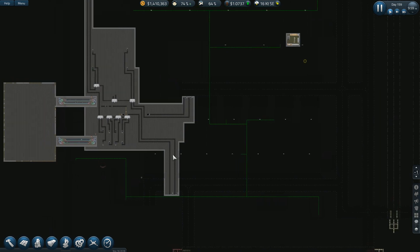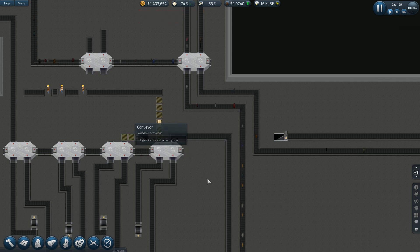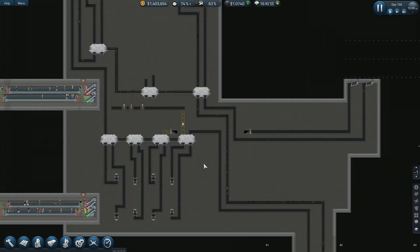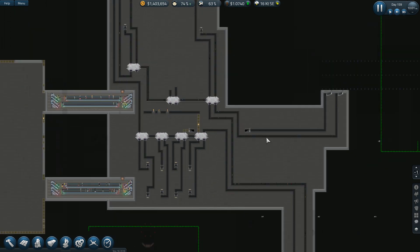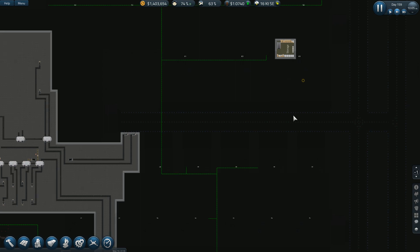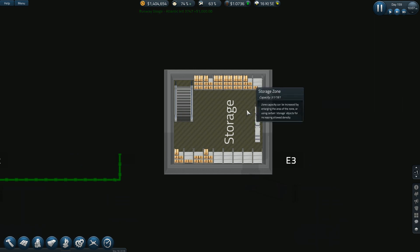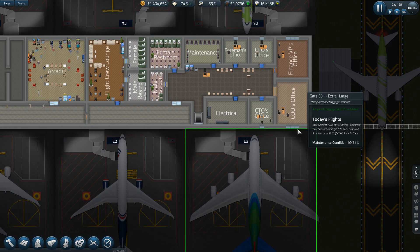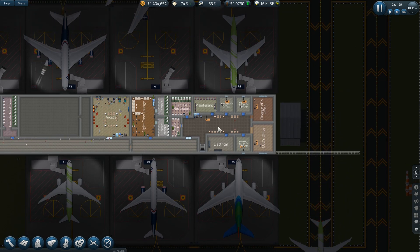We haven't replaced that conveyor piece yet — they're still working on it. Speed things up a little bit so I don't spend all my money again, because that's not good. One thing I don't like about storage being on that level is that I never see how much stuff I've got in storage. I'm going to have to move all these offices — I'll probably turn them this way and run all the way down to the end to storage. I hate to do that, but I probably will.